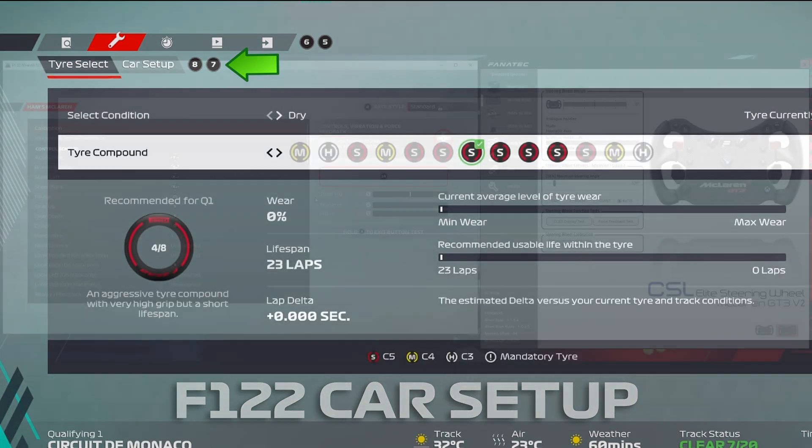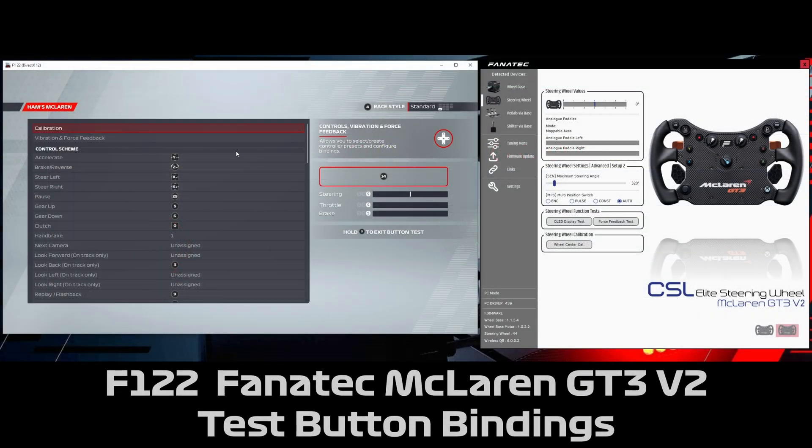I've just got the test button mode enabled on the game here and the Fanatec GUI to show you what buttons I'm actually pressing. I'll quickly run through these in case you're wondering what maps to what, because if you're playing the game for the first time you'll wonder which button is which on the wheel.